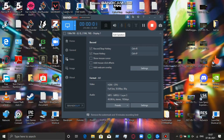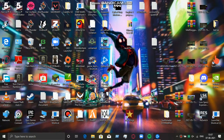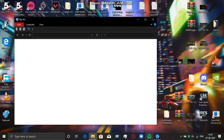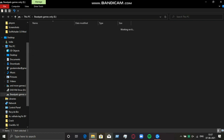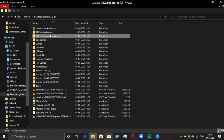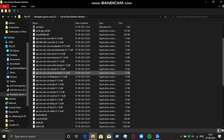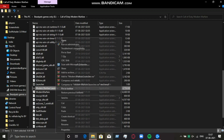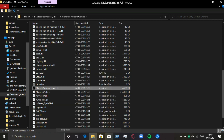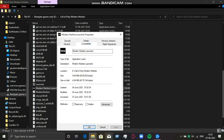Hey guys, it's Besprat here and I am again back with another video. So in this video, I'm going to show you how to fix lag on Call of Duty. First, you need to go to the download location of the game, go to the folder, and select 3 or 2 of the .exe files and go to Properties. Then go to the Compatibility tab.